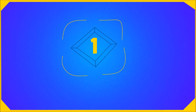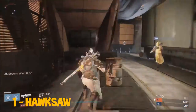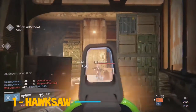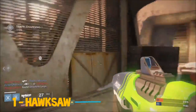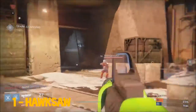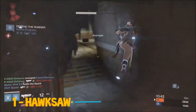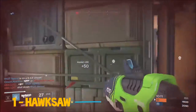Coming in at our number one spot — I'm sure you guys have all guessed by now — it is the crucible pulse rifle, Hawksaw. The Hawksaw is obtained through buying it from the crucible vendor or getting it through crucible packages. I recommend picking it up through crucible packages because it has an extremely good roll with counterbalance and another stability perk. This pulse rifle has an extremely fast time to kill whether you hit the head or the body.